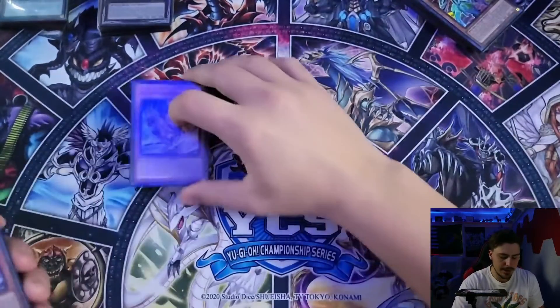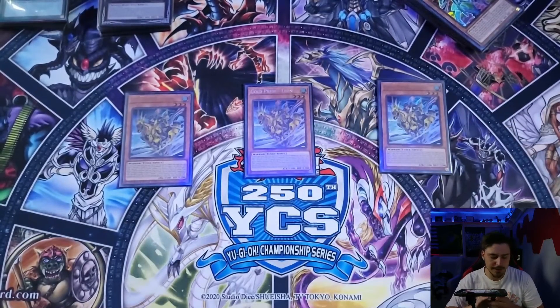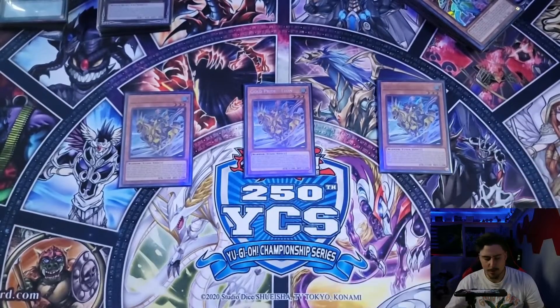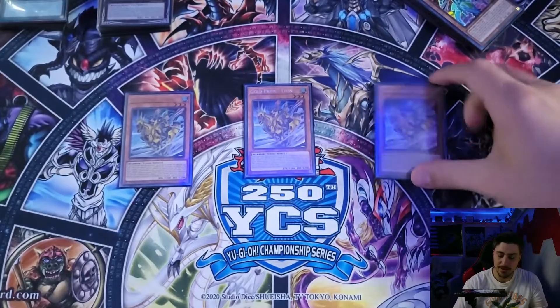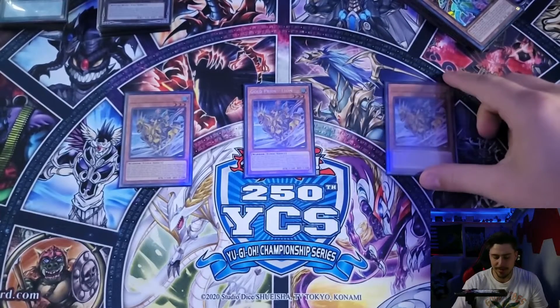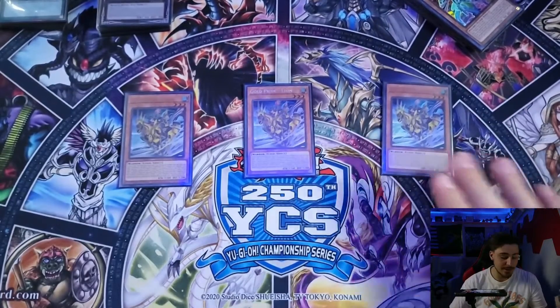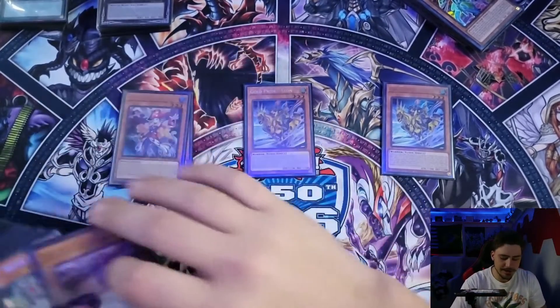For Gold Pride monsters, we're playing three Leons. I thought about playing only two, but this is pretty much the heart of the deck — it's a quick effect synchro summon, and it does not lock you into summoning any other monsters from the extra deck, as long as you haven't used its second effect from the graveyard that turn. So if you summon this during your turn and pass, you're free to special summon like Psychic and Punisher during your opponent's turn.